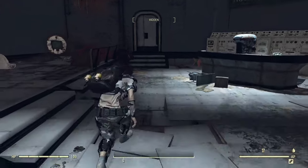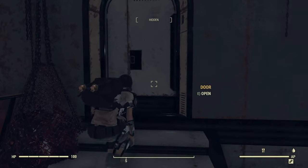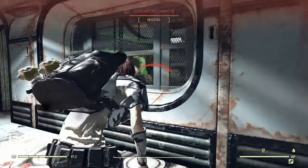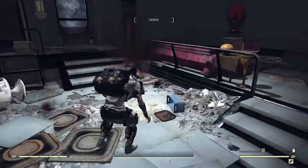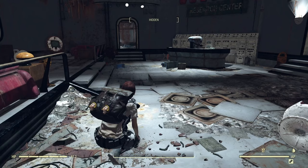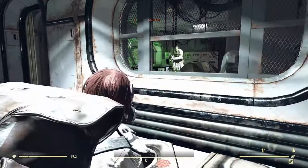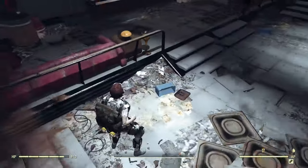The only thing I have going for me is the one piece of sneak. Moving around, the hidden bar is going pretty low — I'm getting spotted really quickly. Now I'm going to take off the one piece of sneak gear to see how much of a difference that really makes. This is zero — I have zero things other than actually crouching.